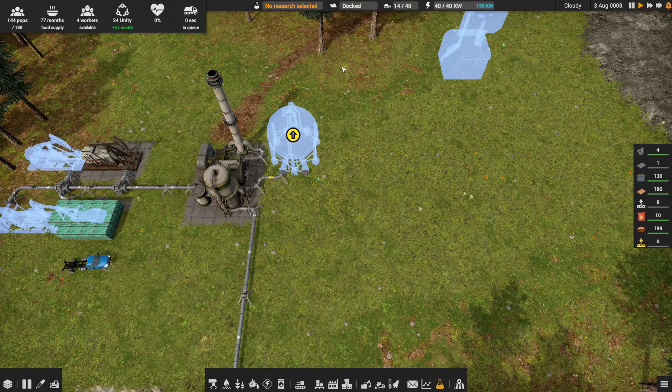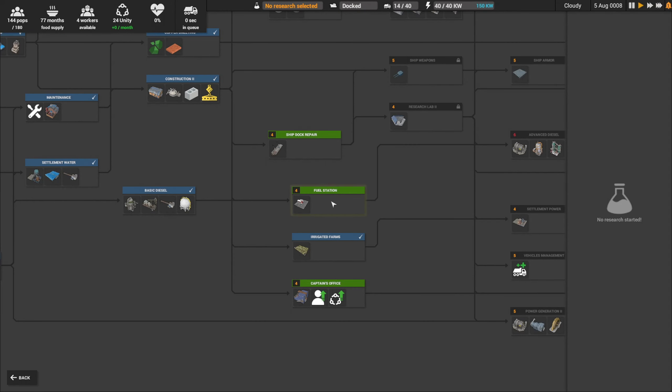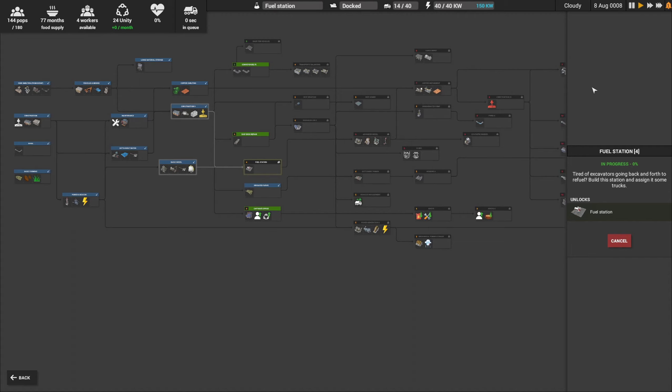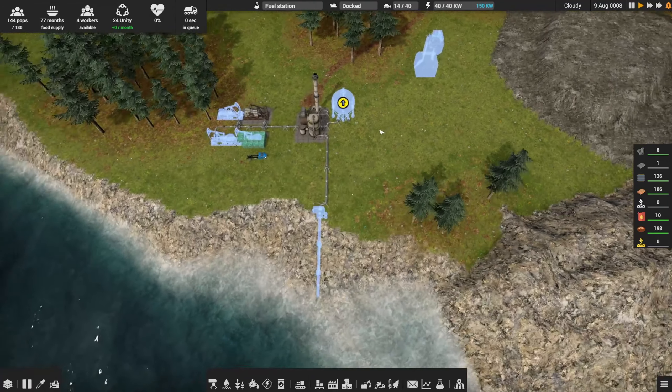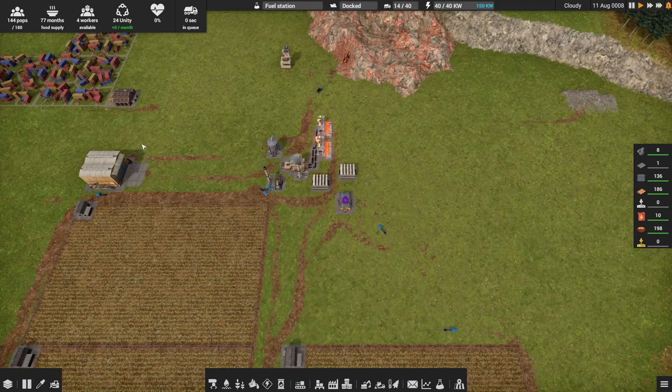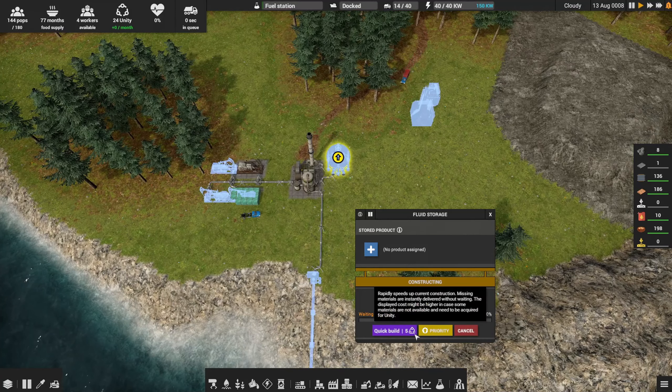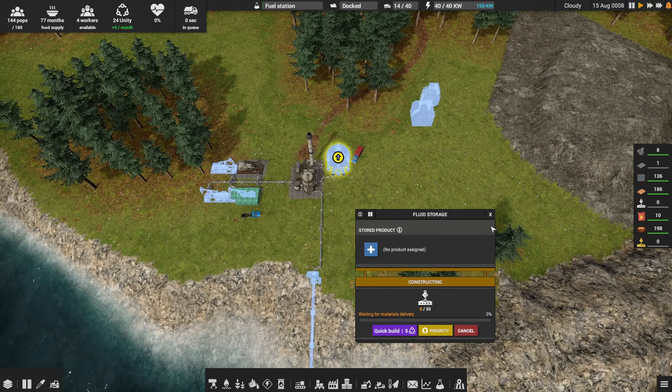Research complete — irrigated farms. Let's open up the research and quickly get to fuel station. That will help conserve fuel by not having excavators running all over the map. We've got this tank prioritized. We need 17 more construction parts and we'll have that tank going. We also need to get the wastewater hooked up — I don't know how big a buffer the distiller has. That's going to be a deal-breaker if it's not working.